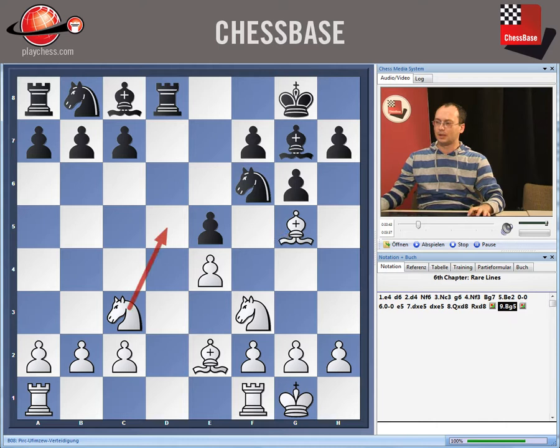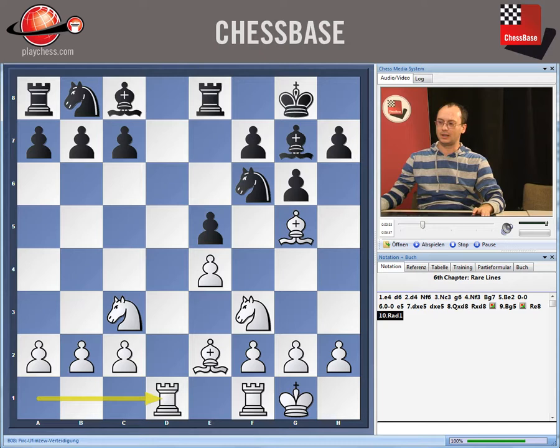Bishop g5, intending knight to d5, and also threatening knight xe5. After rook e8, we can take the pawn. It is useful to compare this position with the King's Indian, when white is having the pawn on c4 and that pawn is obstructing the bishop. White also has one tempo less here.